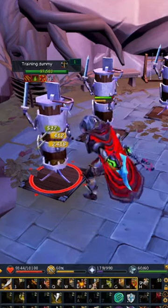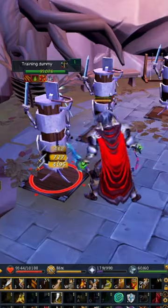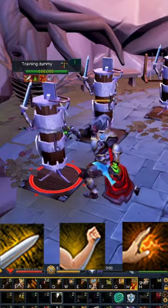You'll want to cycle through these abilities as often as you can, filling in the gaps with things like Fury or Smash, while avoiding abilities like Slice, Backhand, and Punish as their damage is quite pitiful.